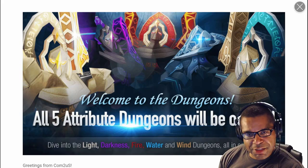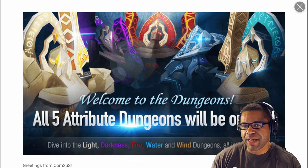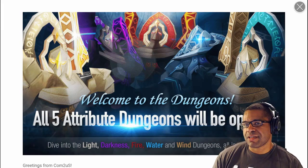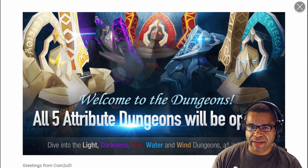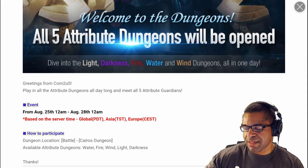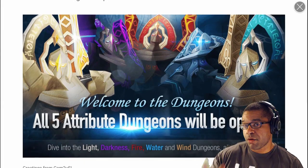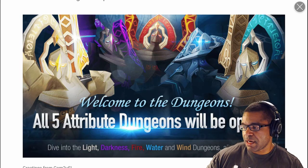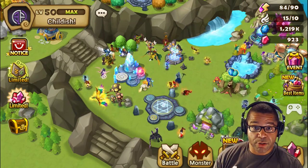What's going on everybody, it's Childish, we're back at it again with another Summoners War video. Today we're going to be talking about the elemental dungeon weekend event. This comes to us at the end of every month, giving us an opportunity to collect awakening materials from all five elemental dungeon halls. We have 72 hours to take advantage of this.